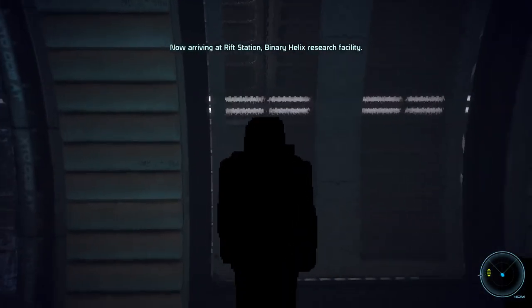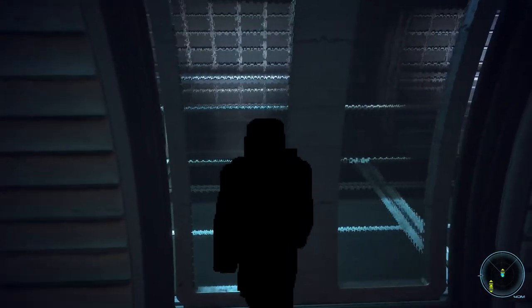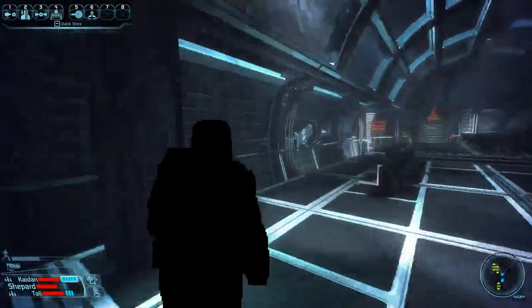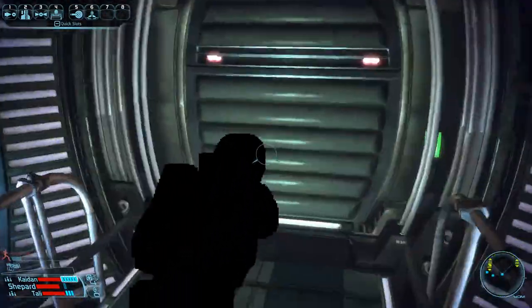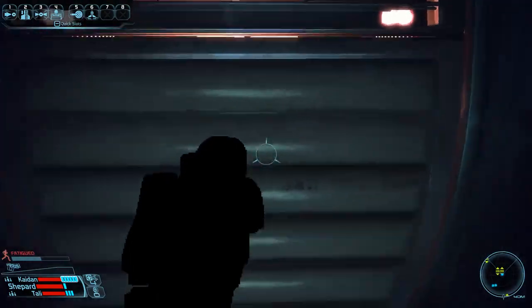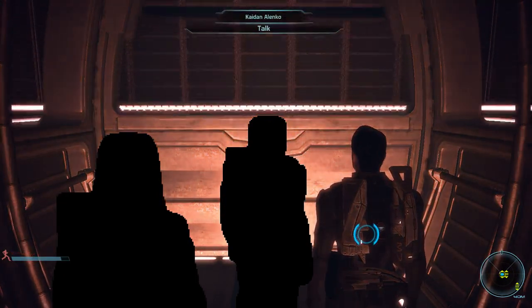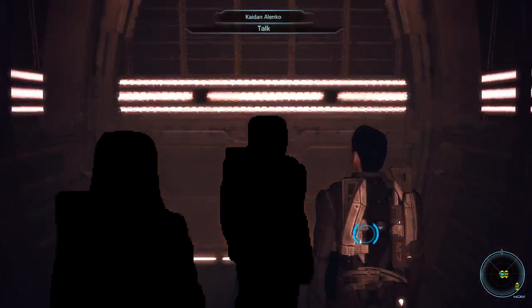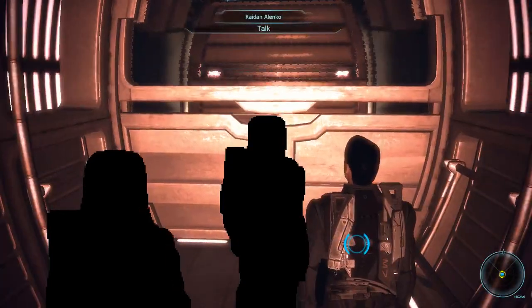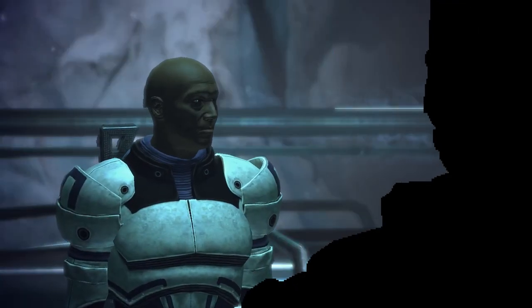Now arriving at Rift Station, Binary Helix Research Facility. This part here has changed a bit — there are basically two alternate ways you can do this. This way is now the fastest because we get more experience and credits, though the other way does get us into the Benezia fight faster. This way is a bit easier, so I'd definitely recommend it. Grenade to sprint, run through that area, go up the elevator, and go into this cutscene — talking to him gets you in a bit faster than just running in and waiting for it to auto-trigger.